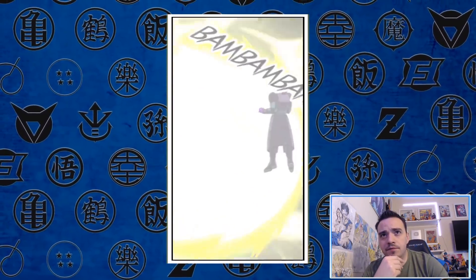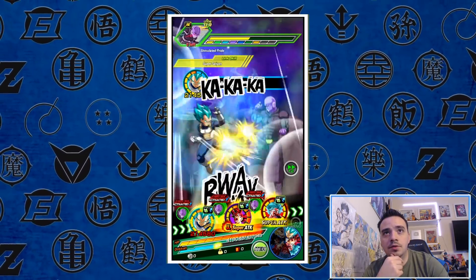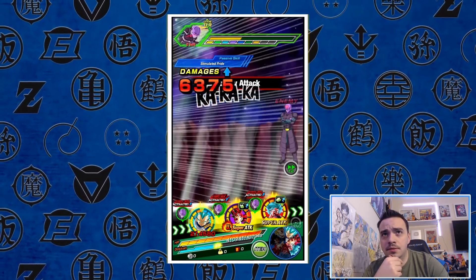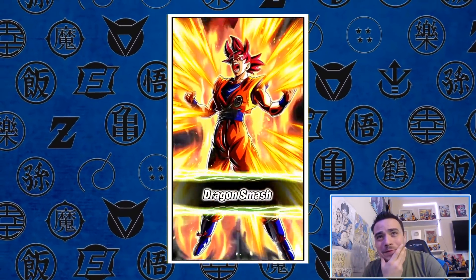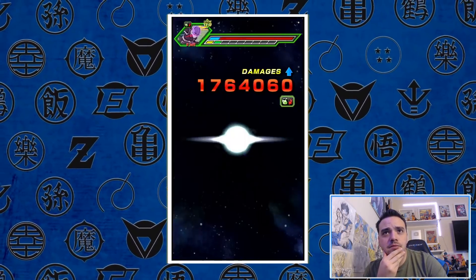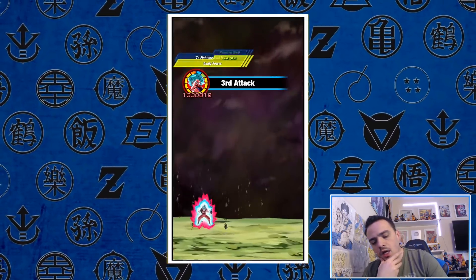Blueberry Vegeta, if he doesn't finish him first, because he can get some serious additionals off. 1.37 million, additional again. We're at 36k, still tanking. 2.5 million — pretty impressive. 1.7 million damage. And then is Kaioken Goku going to finish us off? I think he just might.